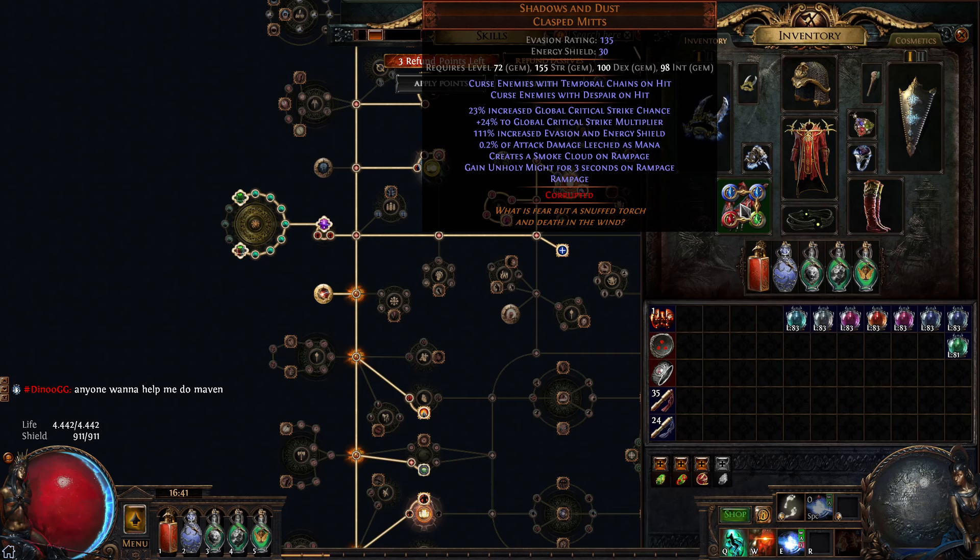And this Shadow and Dust — I bought this one with both corruption implicits: Temporal Chains on hit and Despair on hit. Because on a Flicker Strike build, waiting for your AG to hit in order to apply Temporal Chains or Despair is not reliable, so I have these gloves. And it gives me Rampage, movement speed, and attack speed, which feels very good on a Flicker Strike.